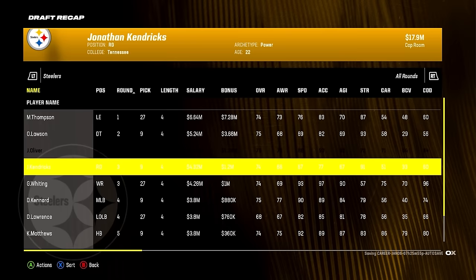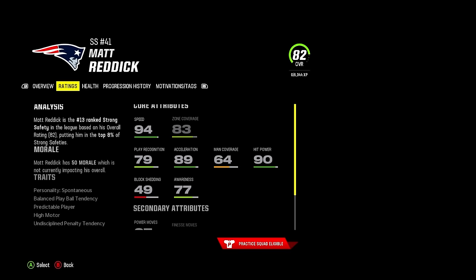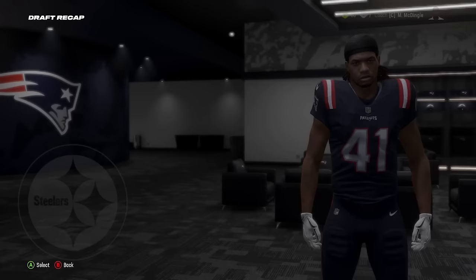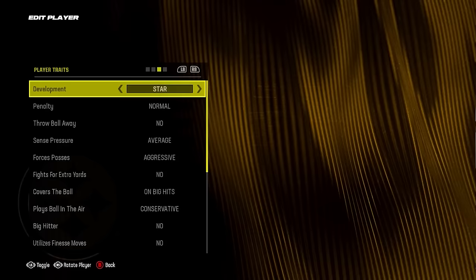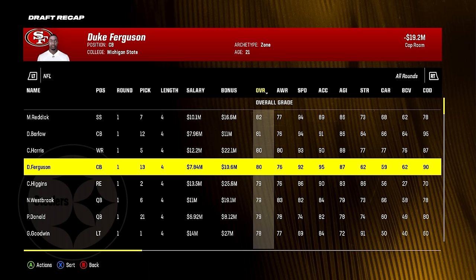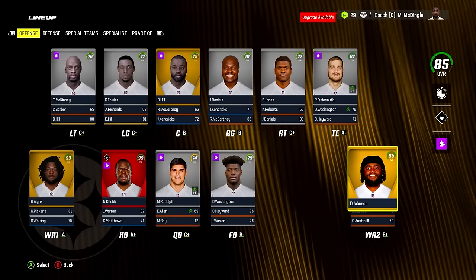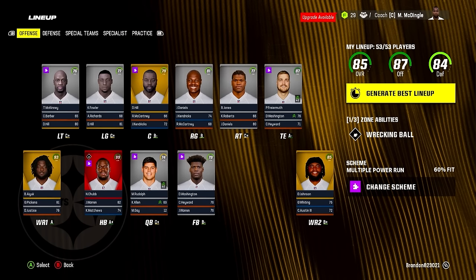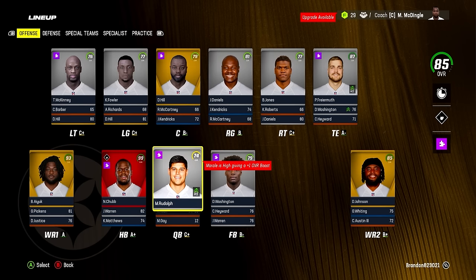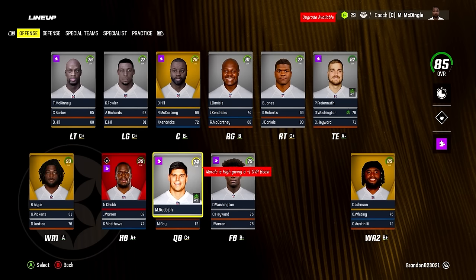Let's get into year three with a much better roster. We added Nick Chubb and Brandon Ayuk on offense — we now have an 87 overall offense, and it would be even better if we had a QB who wasn't Mason Rudolph. The defense is mostly the same other than the D-line, which looks much better this year. At the midseason point of year three, we are three and four again. We have an 86 overall team. The 49ers have an 87, Cowboys have an 87, Eagles also have an 86 — we're tied for third best roster and we're three and four.